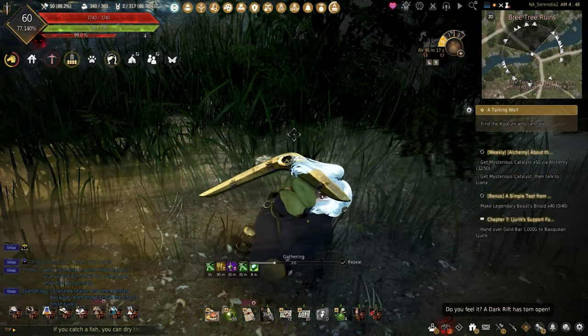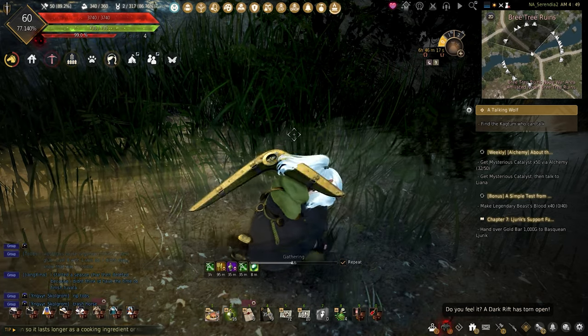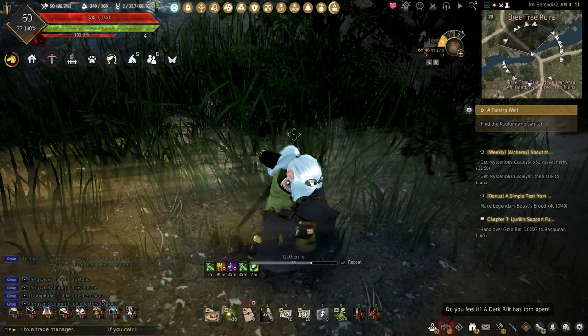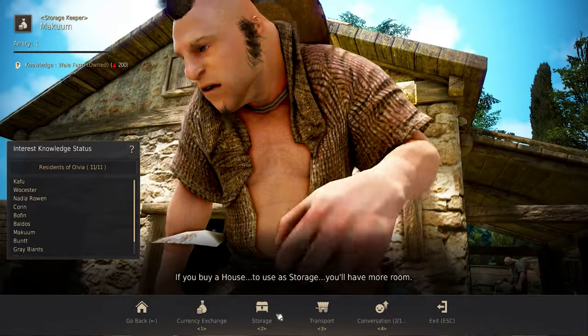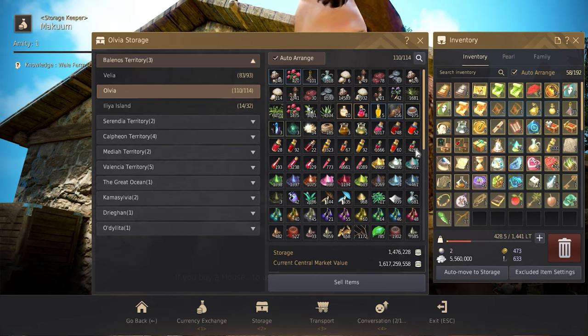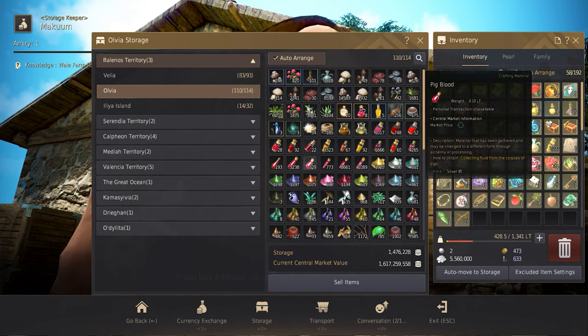The only motivation I had was leveling up my gathering to Guru and hopefully collecting one of those lightstones. The last thing needed is purified water, and because I'm not going to bore you with that, I've already made some in advance. With all of my materials collected, I just head back to Olivia. I will be keeping everything in the storage since it is way too heavy to hold all at once.